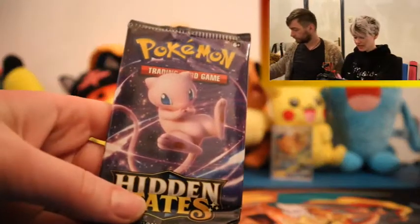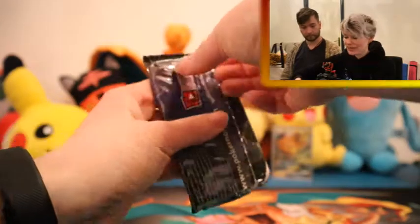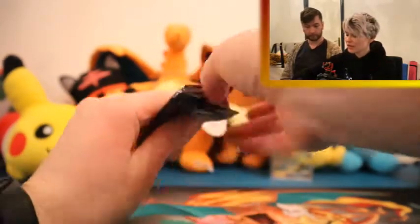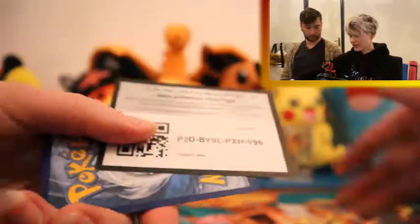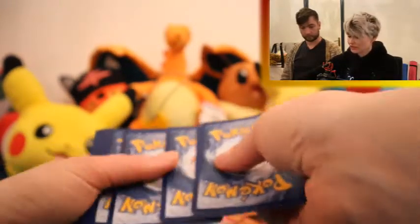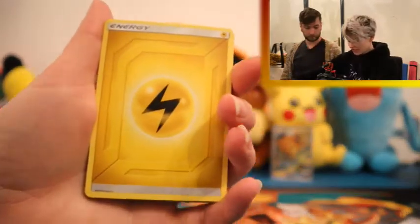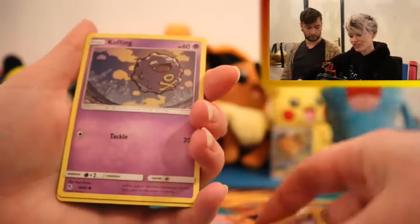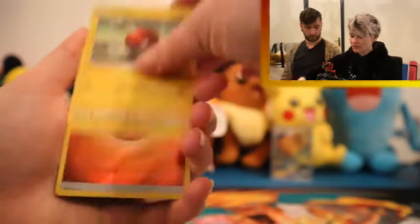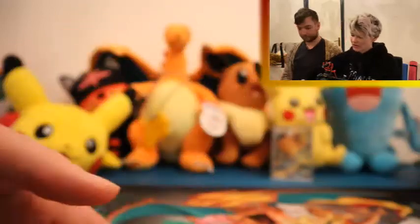I'm going to start with the Mewtwo pack, but I want to save the Mew for last. Let's see if we can get some first pack magic. The pack codes will always go to you directly in the video. Starting off with an energy card — I'm really hoping for some shinies today. We've got Sabrina's Suggestion, Pokémon Fan Club, Second Coffin, Paris, Cuban, Voltorb, a reverse energy, which is okay, and an AR box. Nothing too crazy in this one, but I do like the reverse energy card.